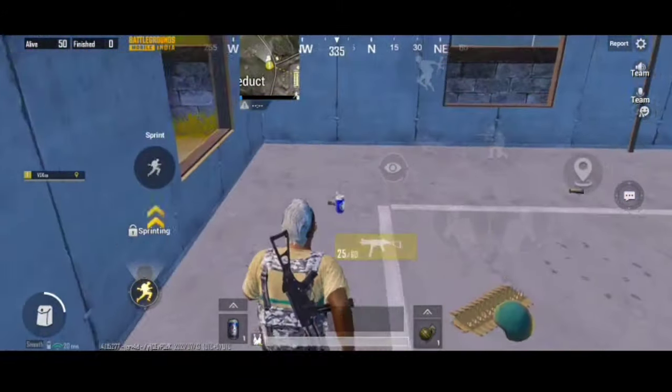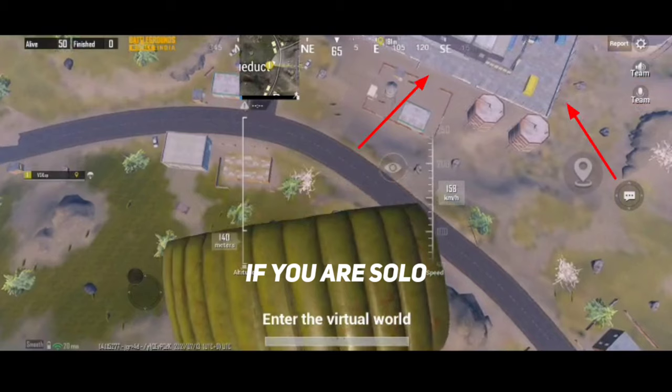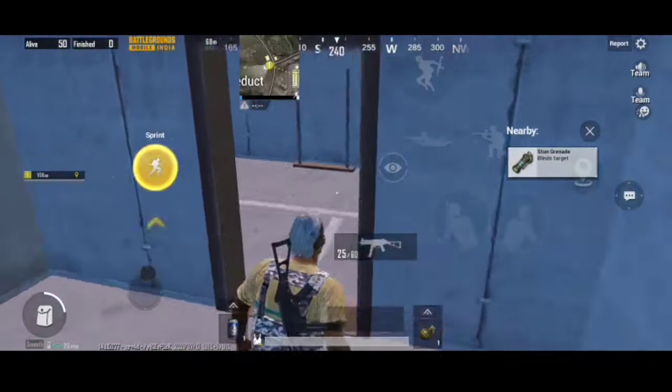The two main hot drops in Livik are Power Plant and Midstation. If you are landing in Power Plant, try not to land on the main place. First get loot from these three houses, then you can go there. Many of my friends get free kills by doing a bait scam here.